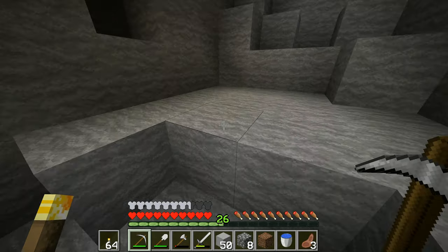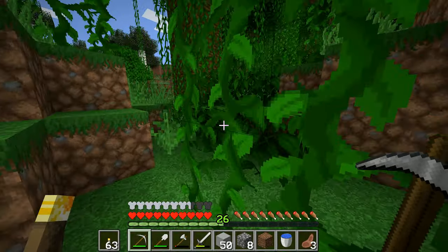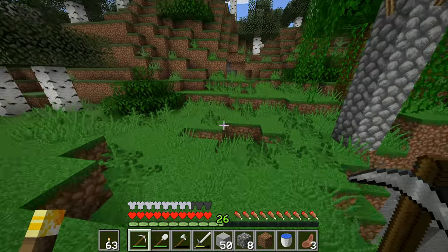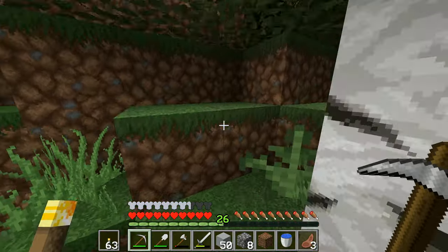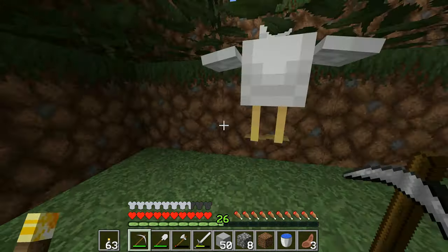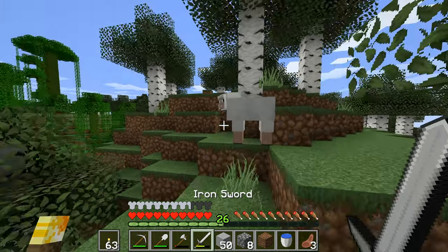I've got another 64 torches right here, let's put another one up there. I'll come back out this way. There's another chicken and there's another egg over with it — we'll go and grab that one. Ever so important, we need these. There's a sheep — there's one sheep right there, and there's more of them around. We'll have you, and we will have you!